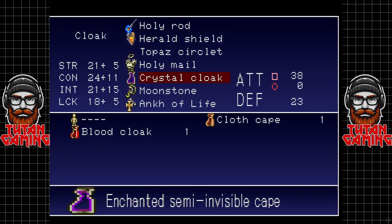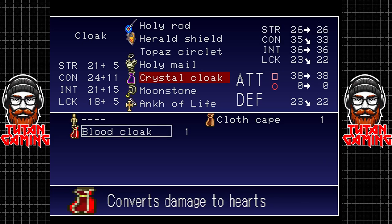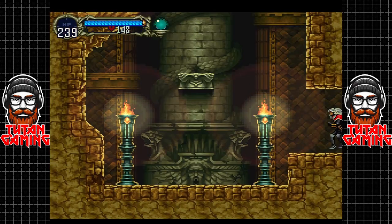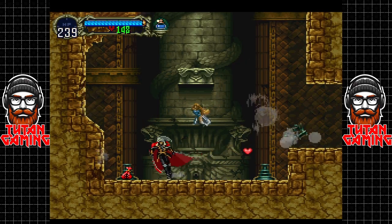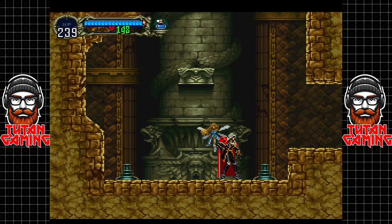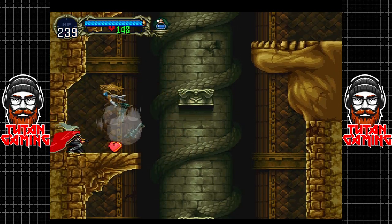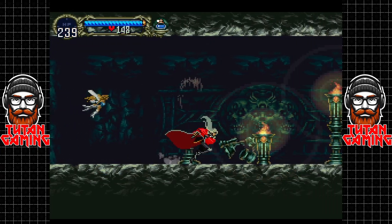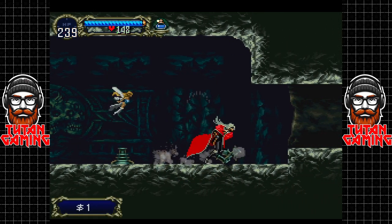Hey guys, welcome back to Castlevania: Symphony of the Night. When we last left off we managed to get the crystal cloak, but it doesn't actually do anything apart from giving you a very minor boost to your defense. So we're going to swap it back for the blood cloak and continue going deeper underground. The music in this game in my headset is really loud, which isn't bad because the music's pretty good.